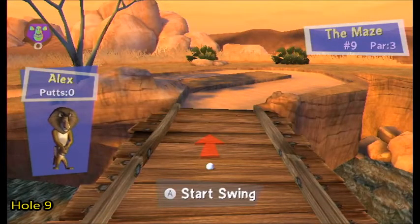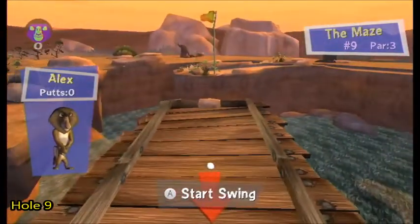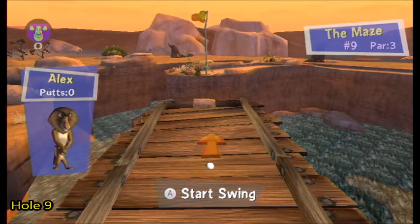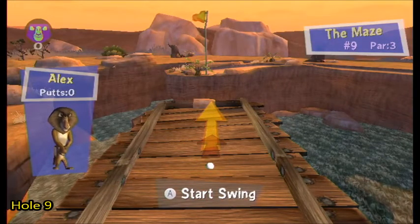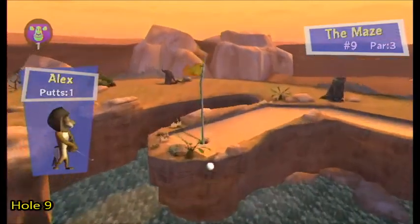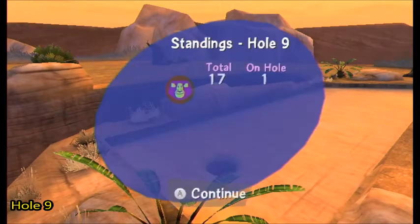Here we are at hole nine — The Maze, par three. Instead of going through the maze, turn around and just jump to the hole from this position. Don't go out of bounds or fall in the water. Raise the incline and go about three-quarter power, then ball-stop — and there you go, just like that for a hole in one. And that was all in one take.